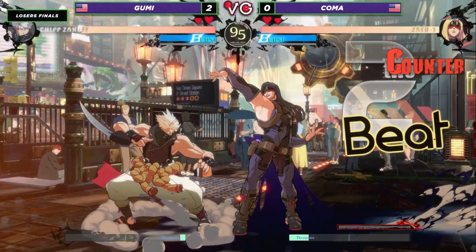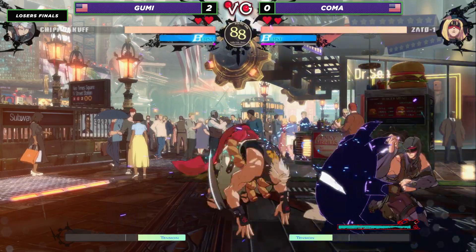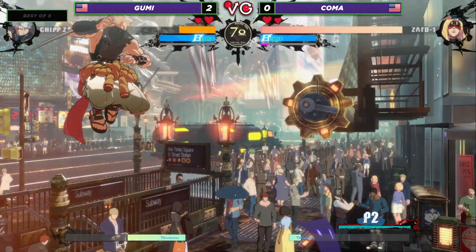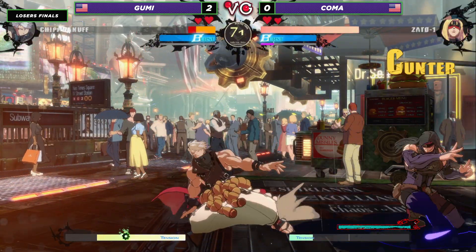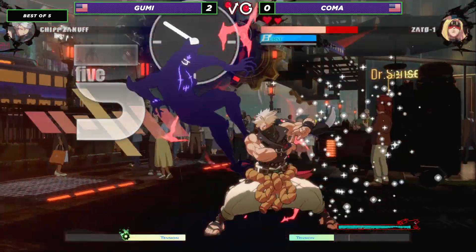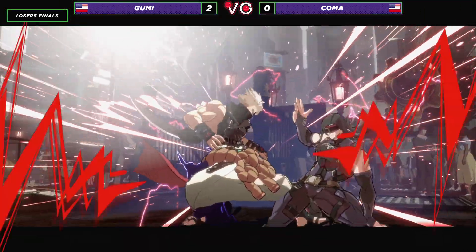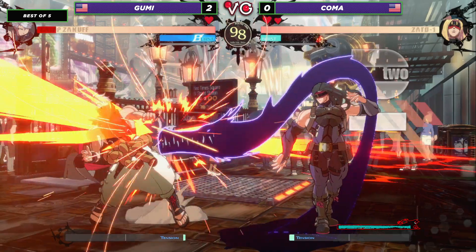Game three. Koma down two, needs to find an out, needs to find his way back up to the top. But it's a big mountain to climb, ladies and gentlemen. Excellent catch on the overhead punish, setting up Eddie. Solid command grab off the drills, very good timing there. Koma taking a very hearty lead in this first round. Solid counter hit. Koma doing a really good job of pacing his pressure and keeping it very safe. What a great RC off of the air-to-air to catch him with the cross-up, but it gets beaten down by the sweep — good stuff from Koma there. This could be the start of a comeback, ladies and gentlemen.